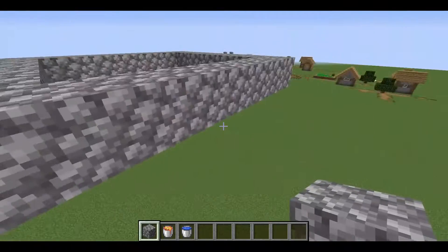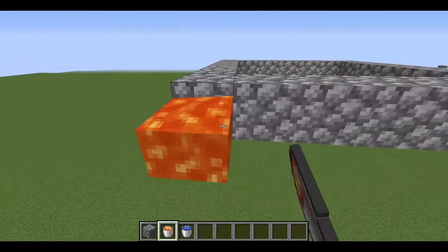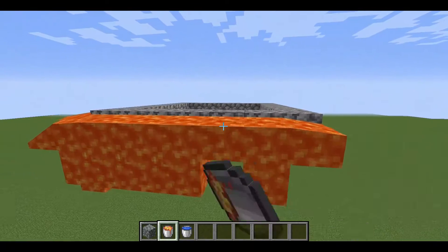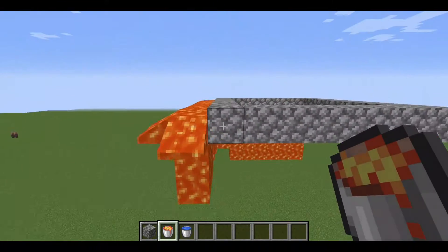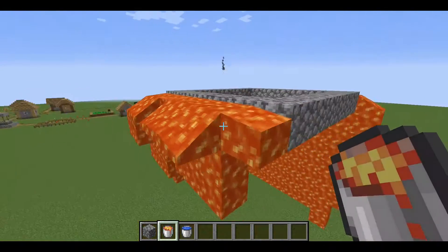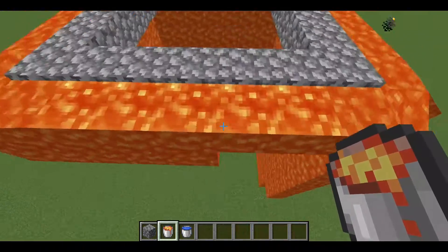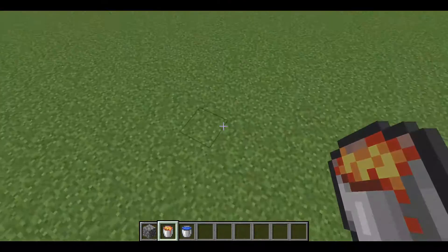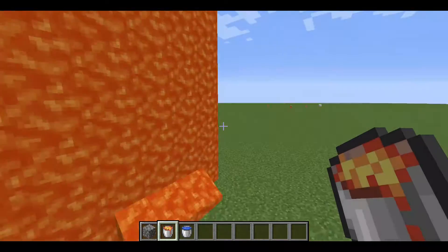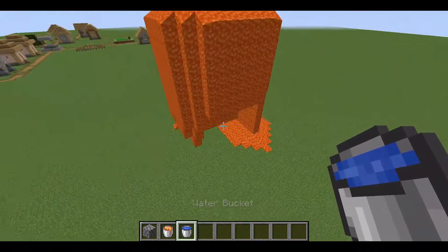After the outline is done, take your lava bucket and place it along the cobblestone — it's gonna be really easy. Just do this. Lava might take some time to flow down, so we need to wait first. After the lava has come down, give it a second or so.